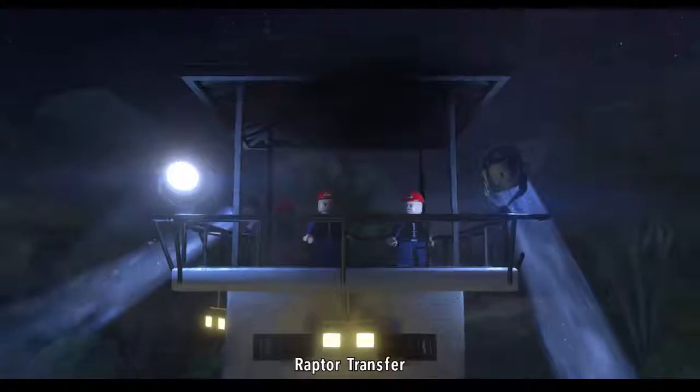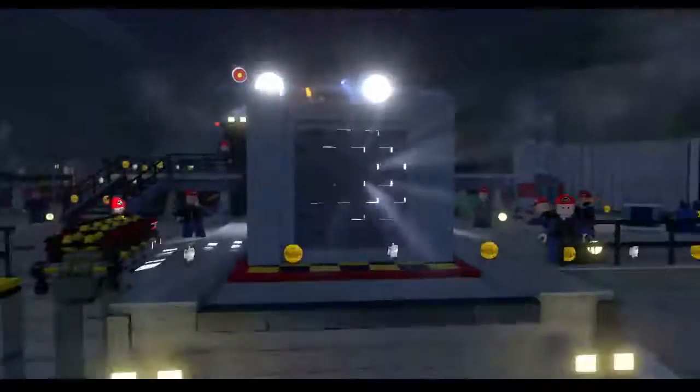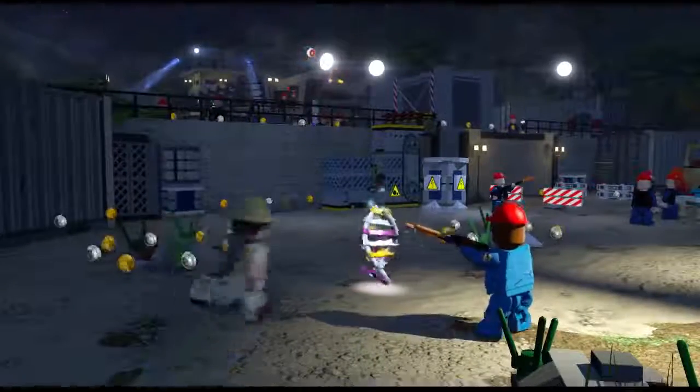How did you get a job here again? Raptor transfer - ooh, it's a raptor! Oh yeah, this is a raptor cage. Hey, free money just lying around. Well, this looks like Lego. Oh, is that DNA? So the canisters are like DNA?